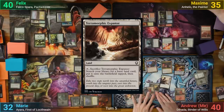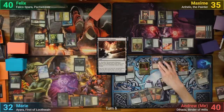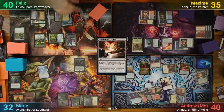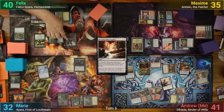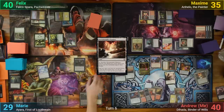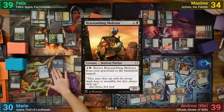I play a Terramorphic Expanse, cracking it for a Plains, and uptick Diata on Captain Lannery. I then move to combat, swinging Lannery at Felix and Garna at Marie. Felix blocks Lannery with Falco and prevents the damage by removing a shield counter, while Marie just takes the hit for 3. Marie draws and plays a Swamp. She casts Ayara, draining everyone for 1 as she comes in, and then brings back the Reassembling Skeleton, draining everyone again for 1, then passes.